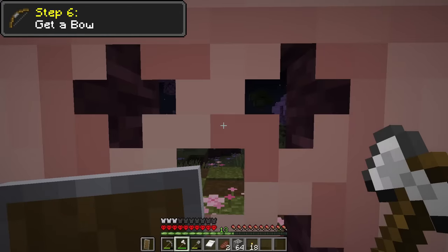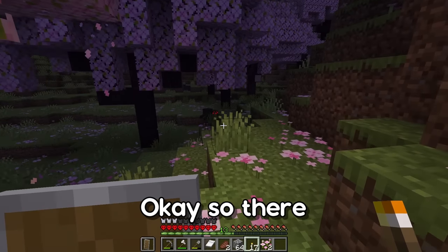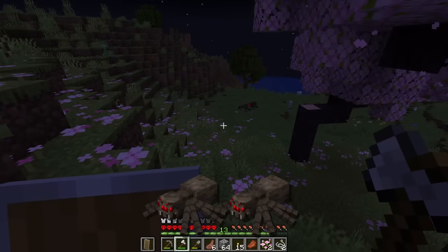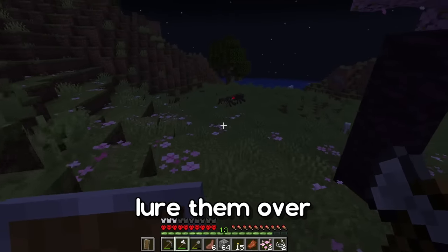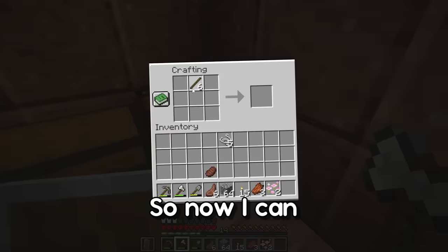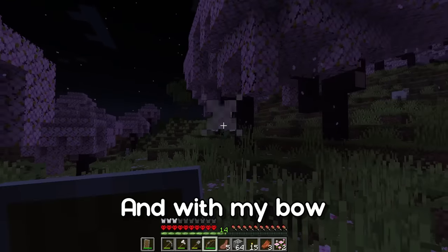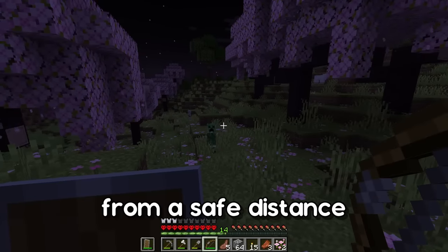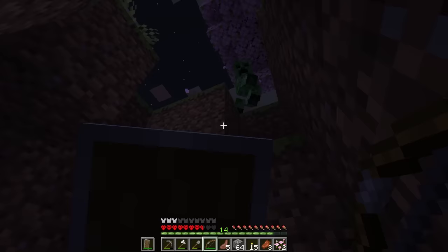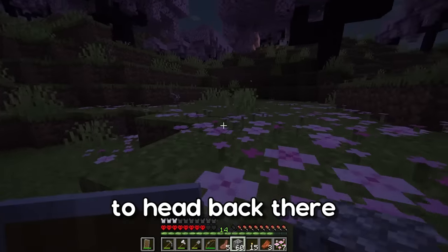I can hear a spider so maybe I'm gonna have a quick look outside. There are two spiders down there — I'm gonna try and lure them over. Now I can make myself a bow, and with my bow I can kill creepers from a safe distance. Oh, and I have no arrows left. I think it's time to head back.